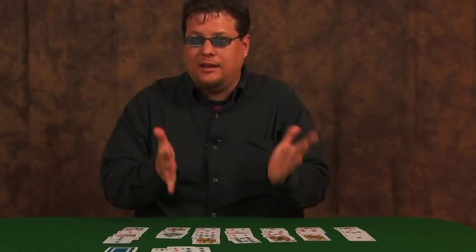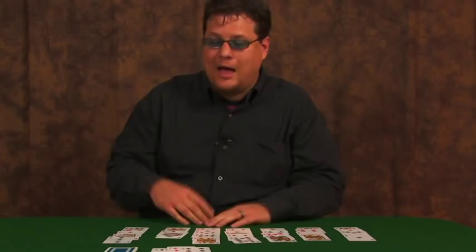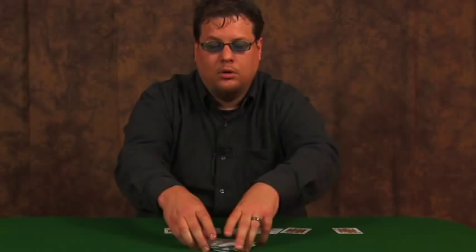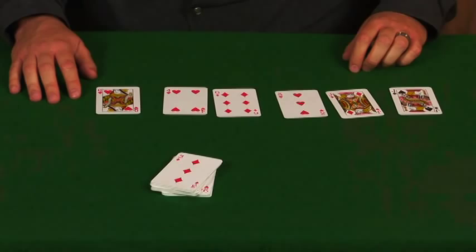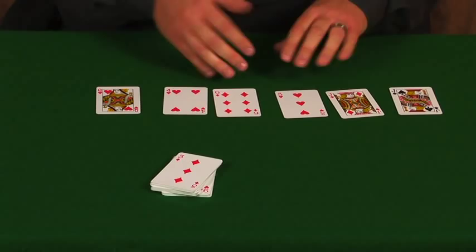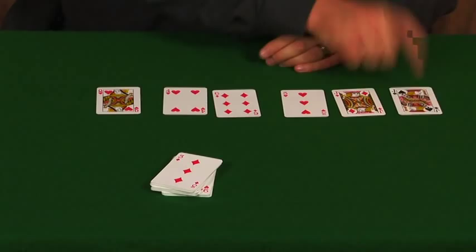Let's say hypothetically I exhausted the stockpile and I was able to move most of the cards down into the waste pile slash foundation, and this is what was left. Well then I would have a score of one, two, three, four, five, six cards. If ever you clear the board and you have any cards left in your stockpile, give yourself a hole in one. That's golf.